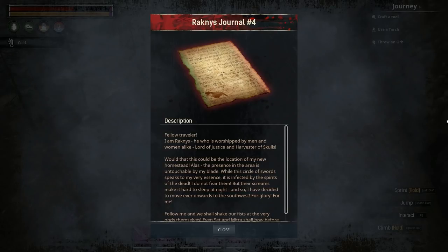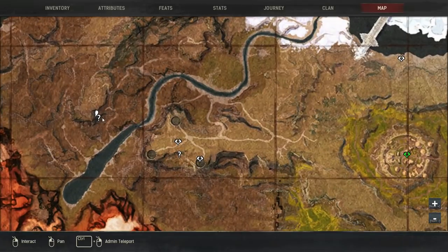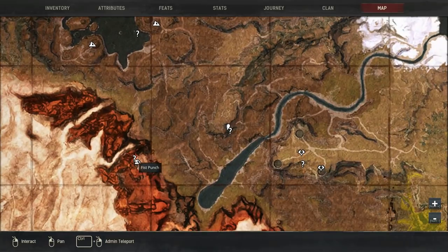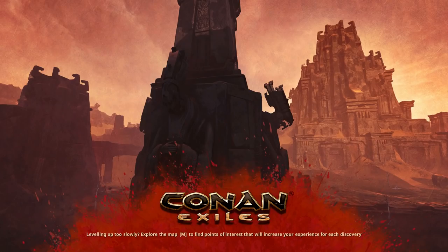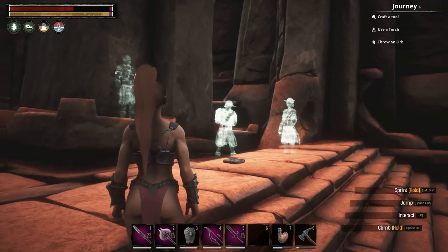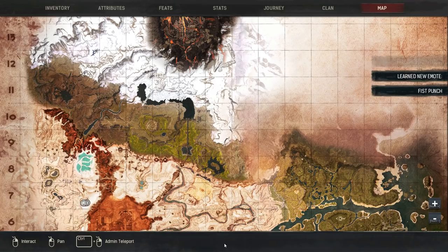Not far from here we also have the Fist Punch emote. I'm trying to do this slowly so people can keep up with the locations — it might make the video a bit longer, but I want to make sure people get a good understanding of the surroundings. You want to come up basically the path I just showed you. Over here is the Fist Punch — interact with the book and you have your Fist Punch emote.